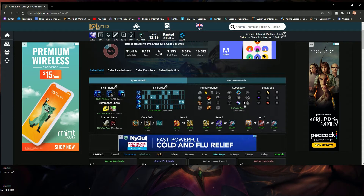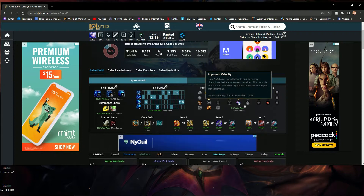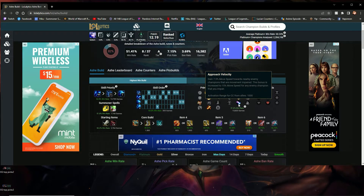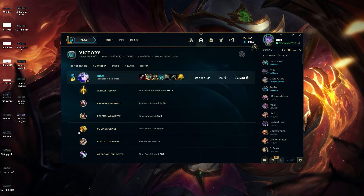These are the runes I prefer using, but there are others you can go with. Approach Velocity gives you better movement speed towards people. As soon as you auto attack somebody, you're going to apply your slow, so they're going to be slowed, and Approach Velocity is basically always going to be up when playing Ashe because of how her auto attacks work. You want to W somebody if they're far away, catch up with Approach Velocity, auto attack them to keep the slow on, and hopefully by then your Q will be up. Presence of Mind is really good because Ashe is really mana-heavy — you never want to be out of mana for your Q and W.